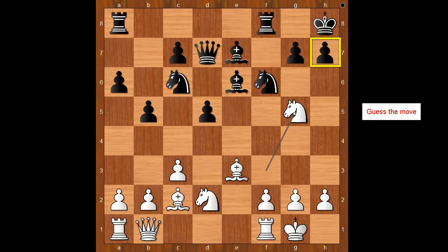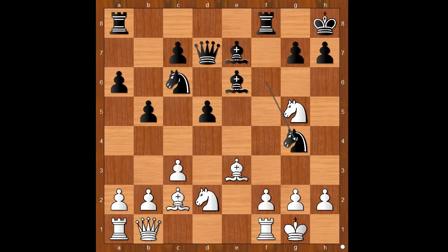How would you defend the pawn on h7? This is the critical position of the game. Sokolov played knight to g4 — attack is the best defense, sometimes. Knight from g back to f3, returning the knight home.